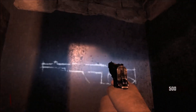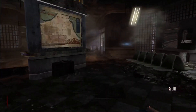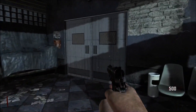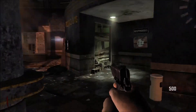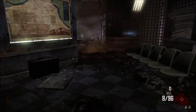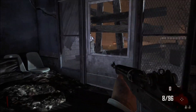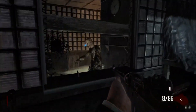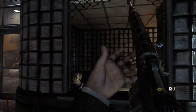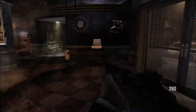We've got an M14 over here on the wall and an Olympia over there on the other side, which is a shotgun. I find that grabbing guns off the wall is really tricky — you have to get into the right angle before you can do it. Hopefully that'll get fixed; if not, I can see a lot of people getting angry about that. But here we are round one, just trying to knife some zombies and trying to save ammo.